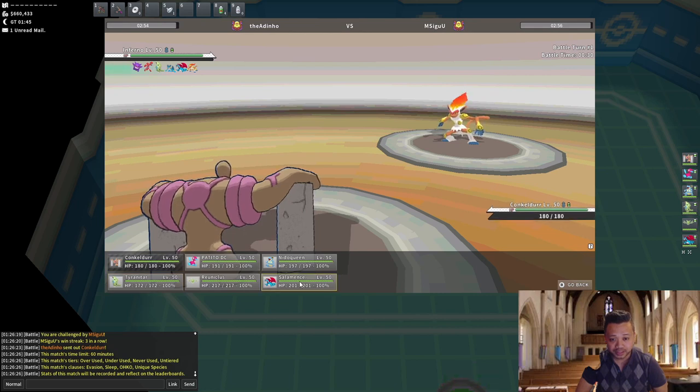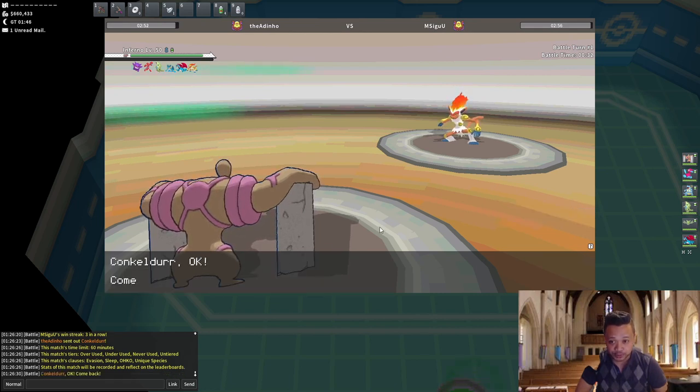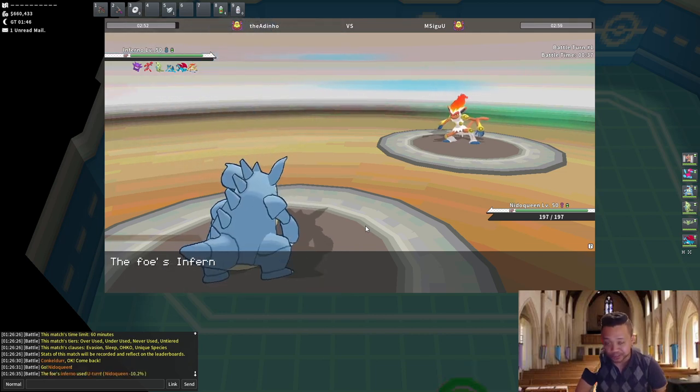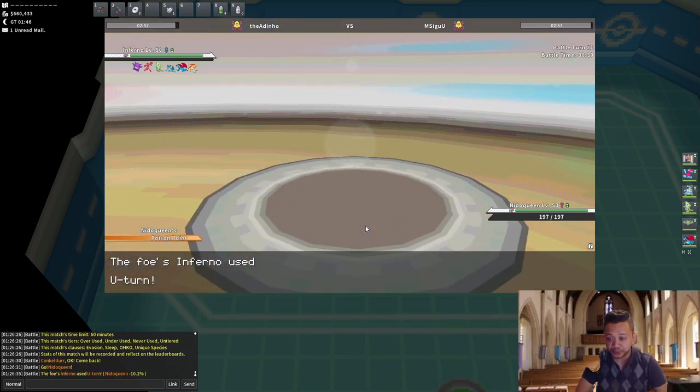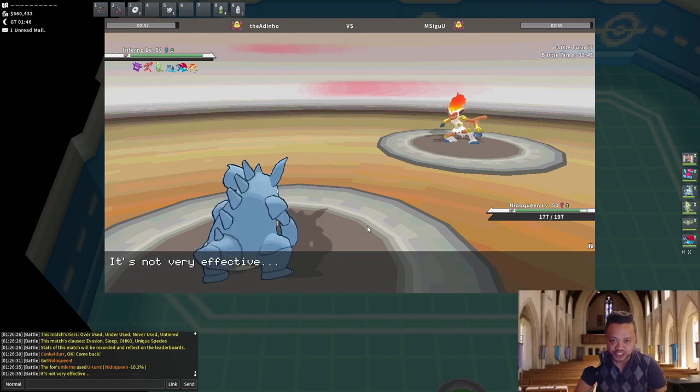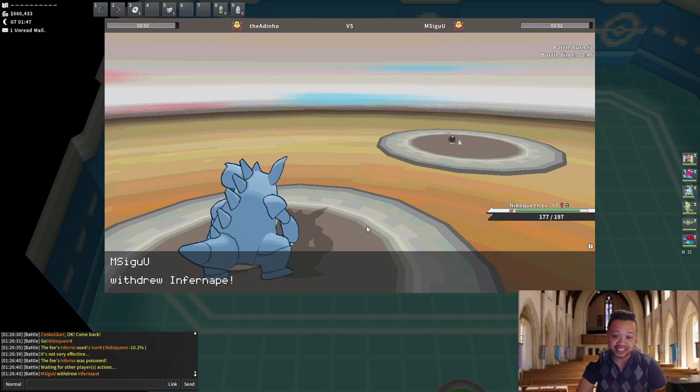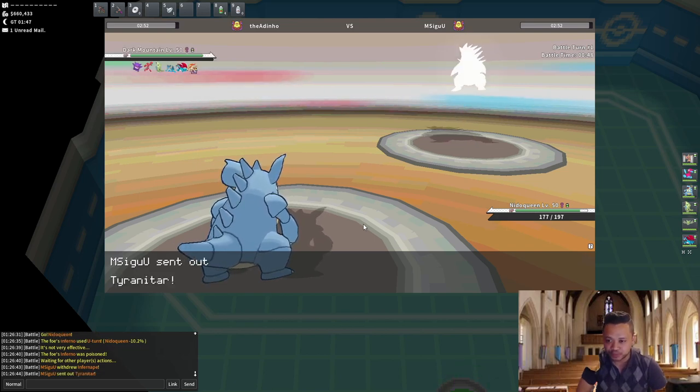I'm going to bring in my Nidoqueen because we can trade Stealth Rocks if he's a rocker. If he U-turns, Poison Point could be a thing. If he Overheats, we are specially defensive. If he does U-turn and we get the Poison Point, it's a 30% chance, and we don't take much from U-turn.